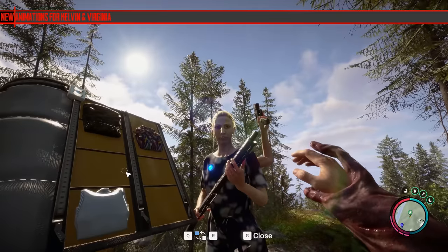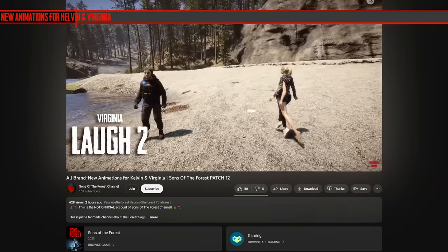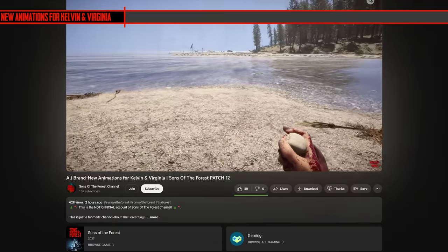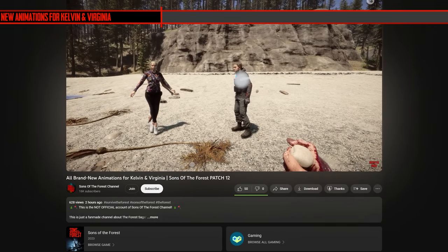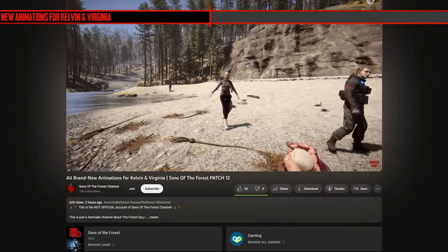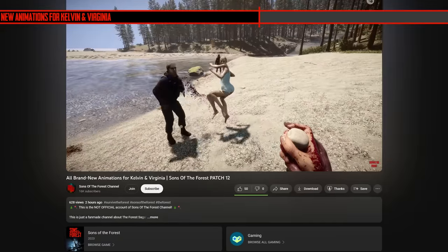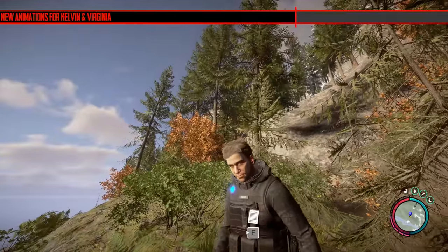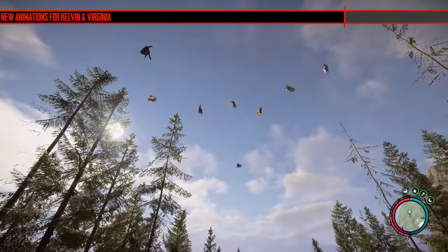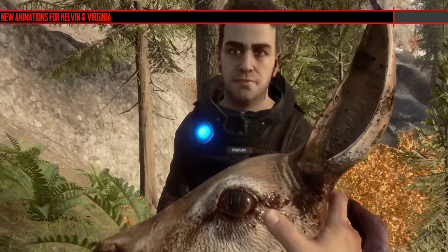They've added some new animations for Virginia and Kelvin and there's quite a lot of them. I haven't had the time to go through them all but the Sons of the Forest channel went through and did them all — I'm going to link his video. You can actually torture Kelvin and Virginia will copy you in torturing him and laughing. You can nod at Kelvin and he will nod back. She'll also laugh when an animal gets launched into the air by the spring trap.